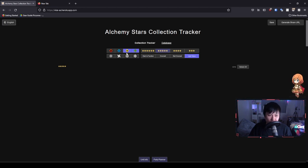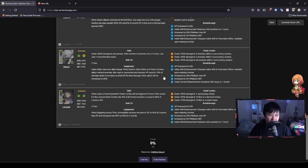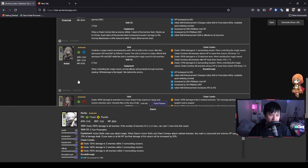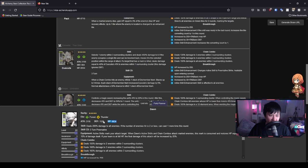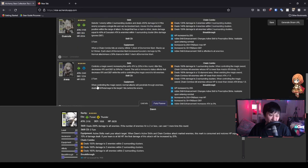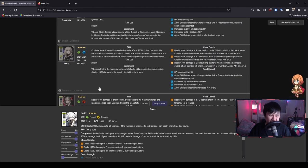Let's move on to Dawn. Dawn actually impressed me quite a fair bit in the trial, and the cool thing is we can compare her at full breakthrough because we get all of her soul embers from the event. Comparing her to another forest sniper — Cuscutta — her stats at full breakthrough will actually be higher than Cuscutta's base stats. Obviously if you get Cuscutta's breakthroughs she'll be better, but at this state of the game Dawn is actually really good, especially for a welfare unit.